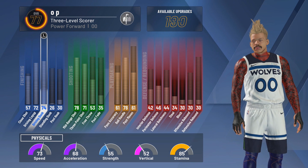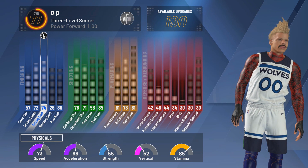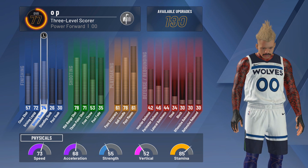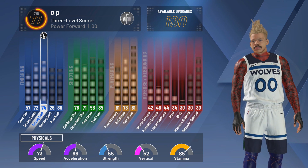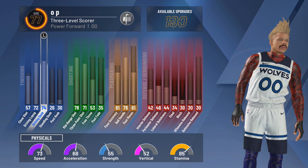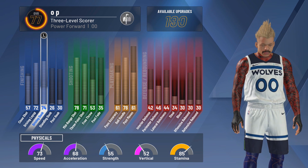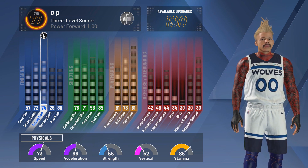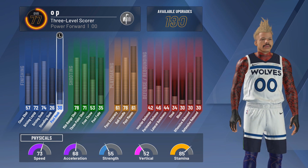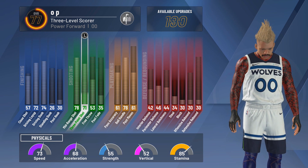I put post takeover on it but I should not have done that. With shot-creating takeover — which is the other option — you get a plus-10 to your driving dunk. You might get plus-five, but even so, at 99.9 overall you should have an 84 to 85 driving dunk. If your teammate has Floor General, that can also boost it, so you should be able to get contact dunks in-game. Either way, this build will get a good amount of driving dunks if you have shot-creating takeover on, which you should.